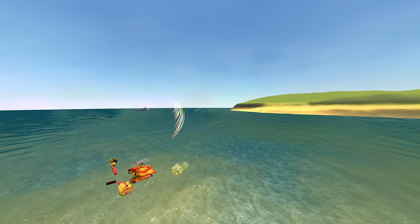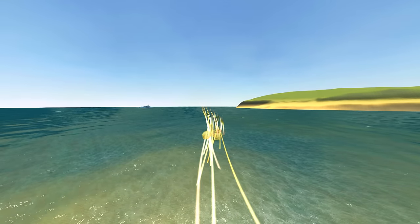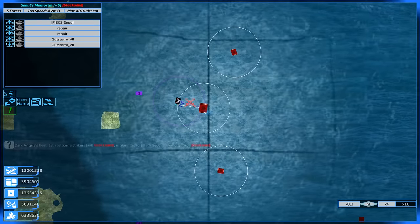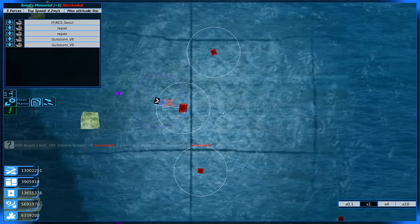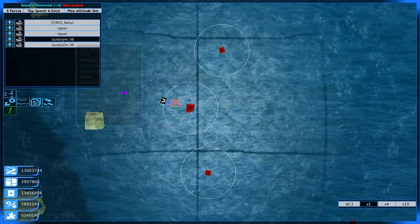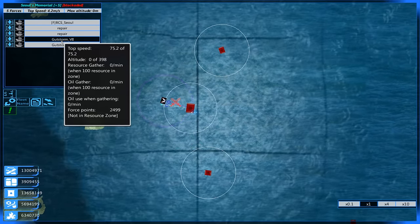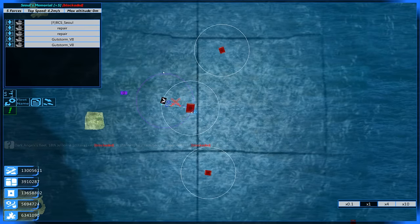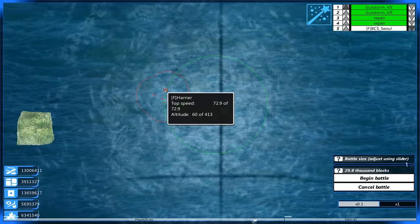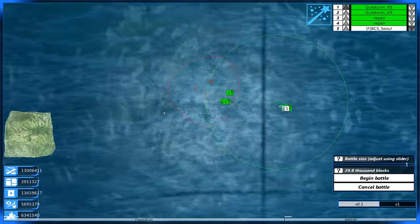Ladies and gents, let's hop over into our campaign and see how we fare with the BCS Soul and a couple other ships that we're going to be fleeting up with it to give it some support. Here is the fleet we have going on — Soul's Memorial. I've already moved it over to an enemy square so we can go ahead and just kick that up. We are going to be dealing with a Harrier, a Judicator, a Light Spear, and another Light Spear — two Light Spears.